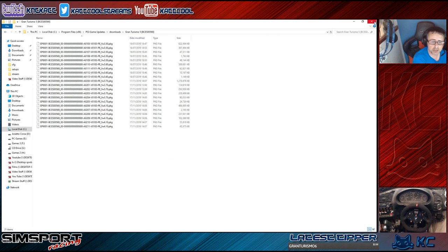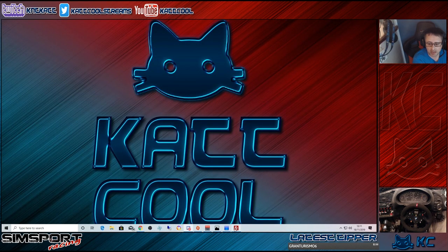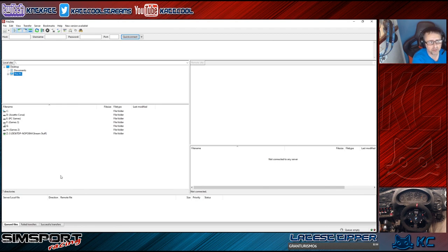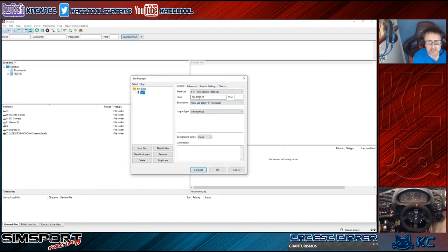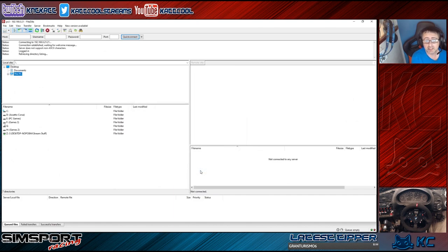Now we're going to upload these updates to the PlayStation 3. With your PlayStation on custom firmware, FTP access should be enabled. Open your FTP client, go to the site manager, and enter your PS3's IP address — mine is 192.168.0.21. If you don't know your PS3's IP, go into system information on the console and it will tell you. Then click Connect.